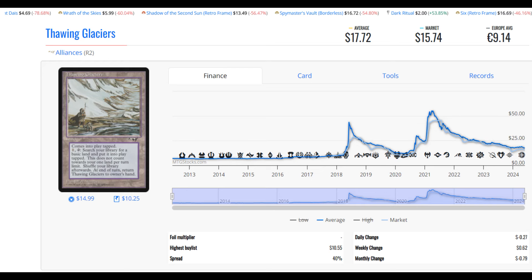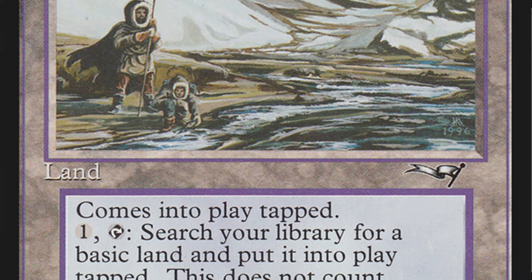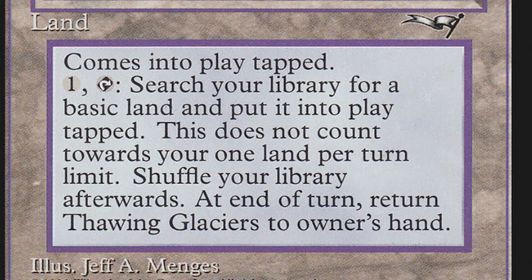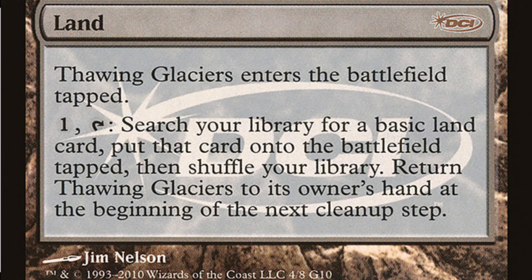Here's Thawing Glaciers — more expensive at $17.72. This is one of those cards that most people have now given up on. They don't use this card very often, though it does see some play in Commander, Vintage, Legacy, and Kitchen Table Magic. The idea of this card going back up to $75 or above seems very far-flung. It just seems too slow. This is a land that comes into play tapped. It says: One — search your library for a basic land card and put it into play tapped. This does not count towards your one land per turn limit. Shuffle your library afterwards. At the end of your turn, return Thawing Glaciers to its owner's hand. I'm showing the DCI promo version here because it is a gorgeous piece of artwork — the Judge promo version, not easily found.